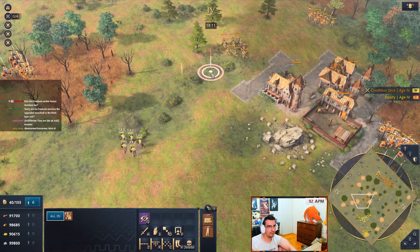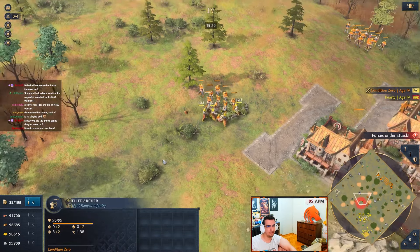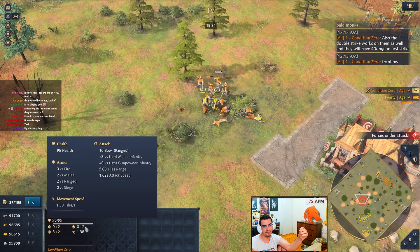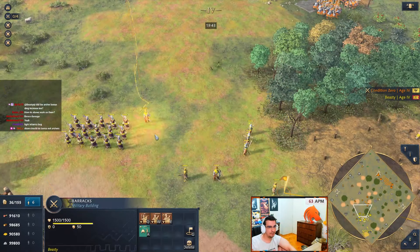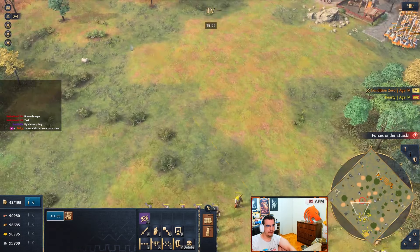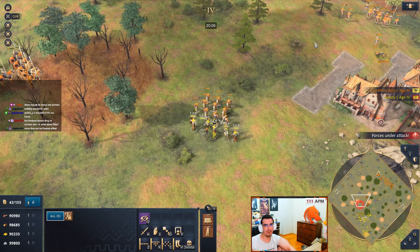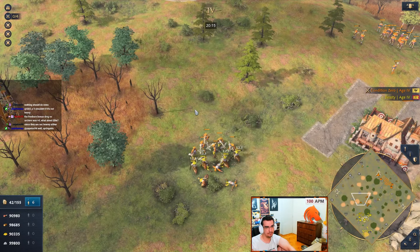Let's fight 5 versus 10 crossbows. So I'll explain why they're doing so much damage - this part is not supposed to work like this. They're melee infantry but they're not taking damage as if they're light melee infantry. They're not supposed to be taking this much damage. You can see crossbows are doing less damage than the archers did, and crossbows have higher base damage. Five versus ten - yeah they're definitely very good.